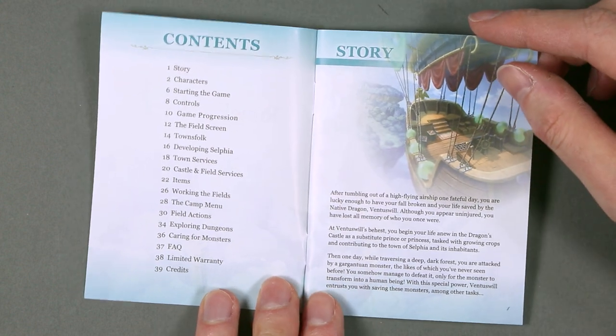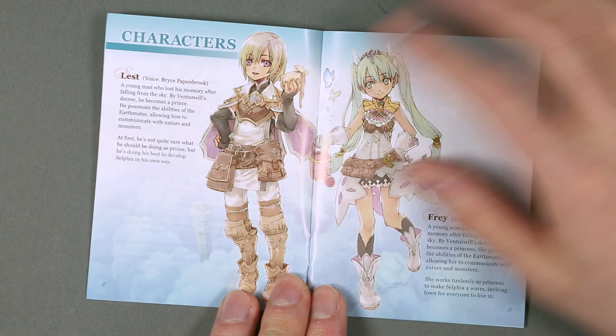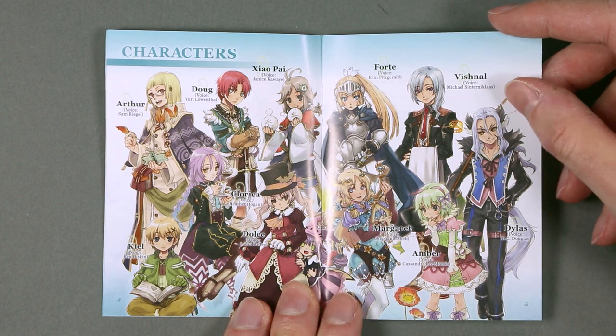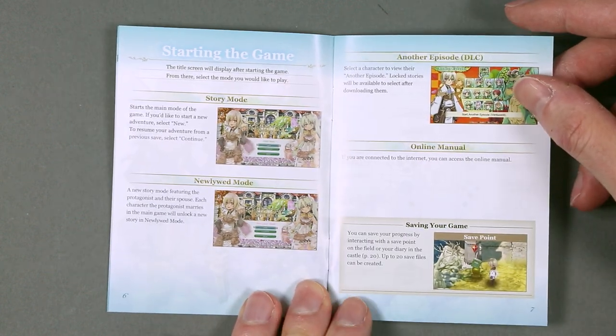Always a pleasure to see a full-color manual. Introduction of the story, primary and secondary characters, and an explanation of the game.